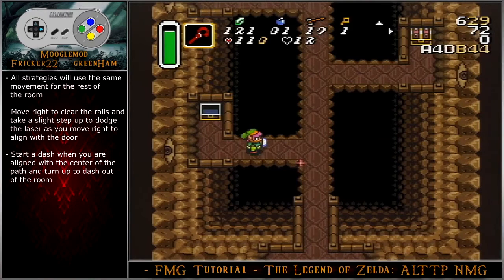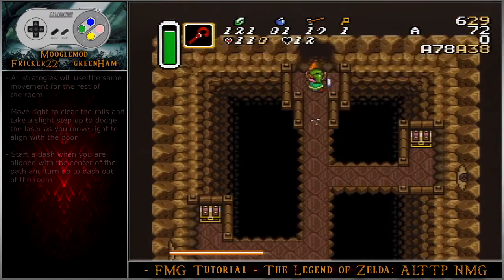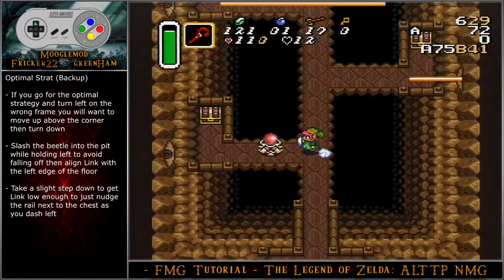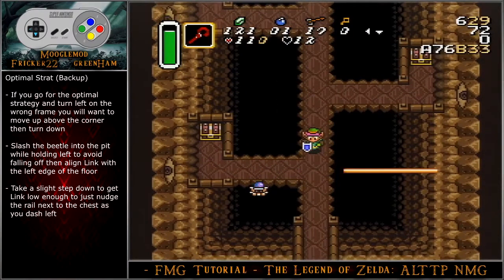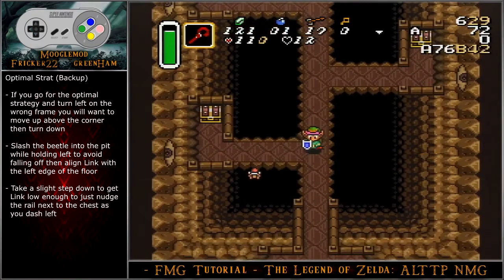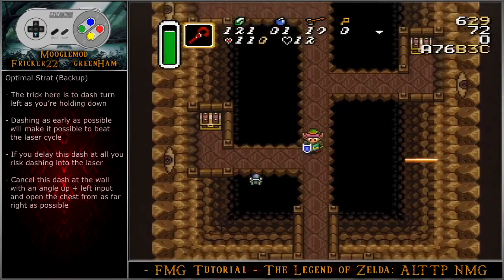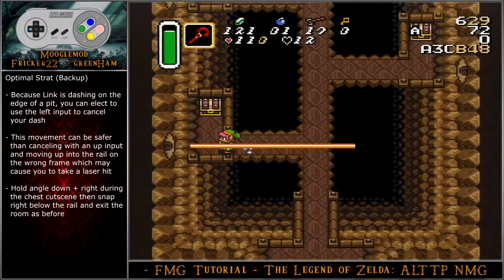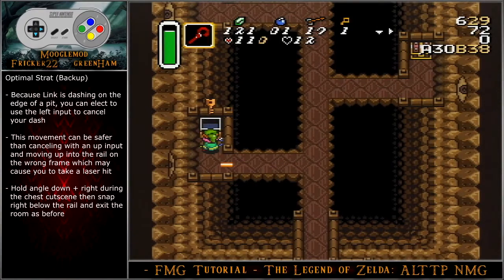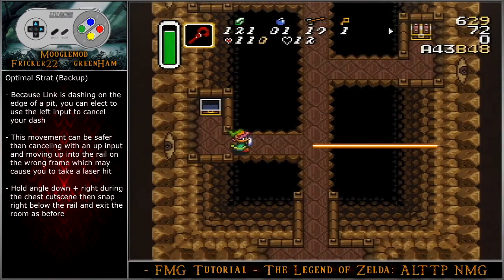All strategies will use the same movement for the rest of the room. Move right to clear the rails and take a slight step up to dodge the laser as you move right to align with the door. Start a dash when you are aligned with the center of the path and turn up to dash out of the room. If you go for the optimal strategy and turn left on the wrong frame, move up above the corner then turn down. Slash the beetle into the pit while holding left to avoid falling off, then align Link with the left edge of the floor. Take a slight step down to get Link low enough to just nudge the rail next to the chest as you dash left — the trick is to dash turn left as you are holding down, dashing as early as possible to beat the laser cycle. If you delayed this dash at all, you risk dashing into the laser. Cancel this dash at the wall with an angle up-left input and open the chest from as far right as possible. Because Link is dashing on the edge of a pit, you can use a left input to cancel your dash instead of risking walking into the rail. Hold angle down-right during the chest cutscene, then snap right below the rail and exit the room as before. The normal strategy is to dash down and cancel down-left when you are aligned with the key chest. Delay slightly and place a cane block to bounce the beetle into the pit. Explode the cane block, hold down, and continue the room as in the previous strategy.